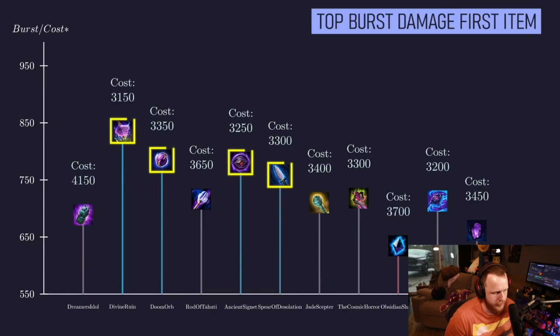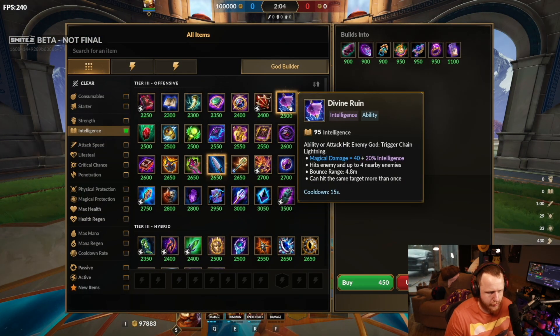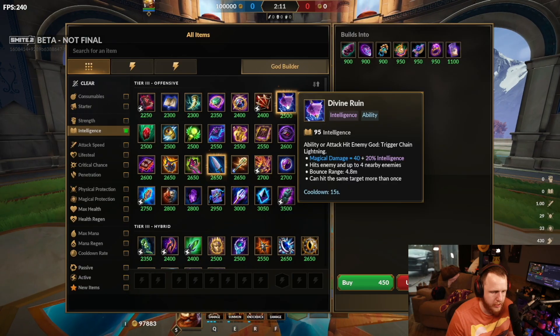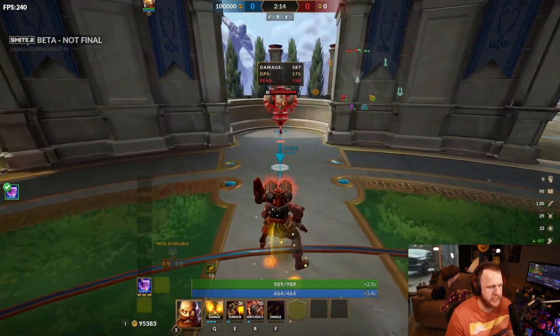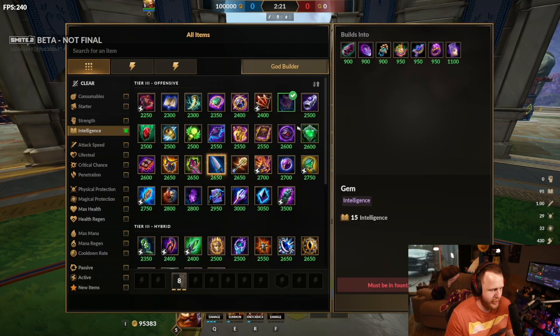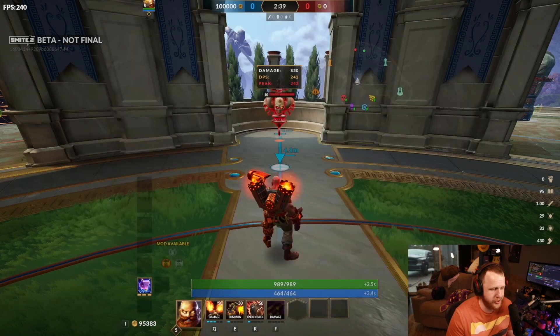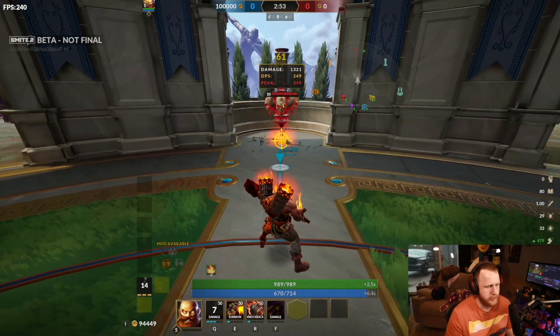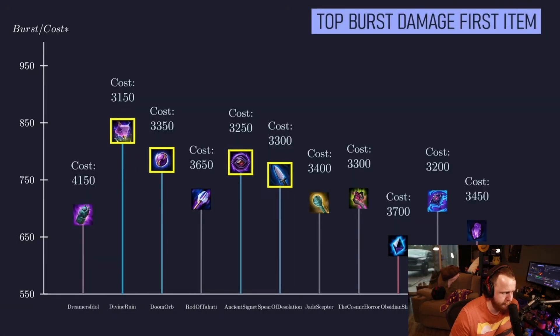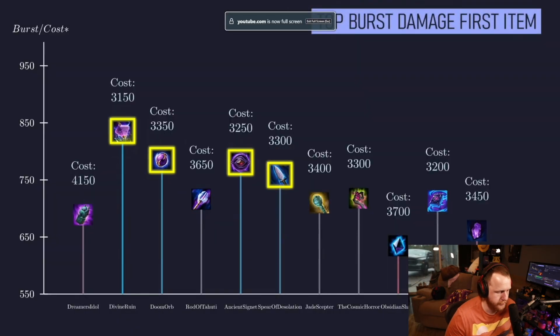The three items that stand out for burst are Divine Ruin — which has now appeared twice, and I'm not sure what I'm missing with this item. 40 plus 20% INT with a 15-second cooldown. I mean, 15 seconds is pretty low. Isn't it just worse than Signet? It's slightly more INT but worse damage early. Then Doom Orb, Ancient Signet, and Spear of Desolation should all be considered as first items, depending on whichever you prefer. Is Doom Orb's proc on minions? No, it's just enemy gods.